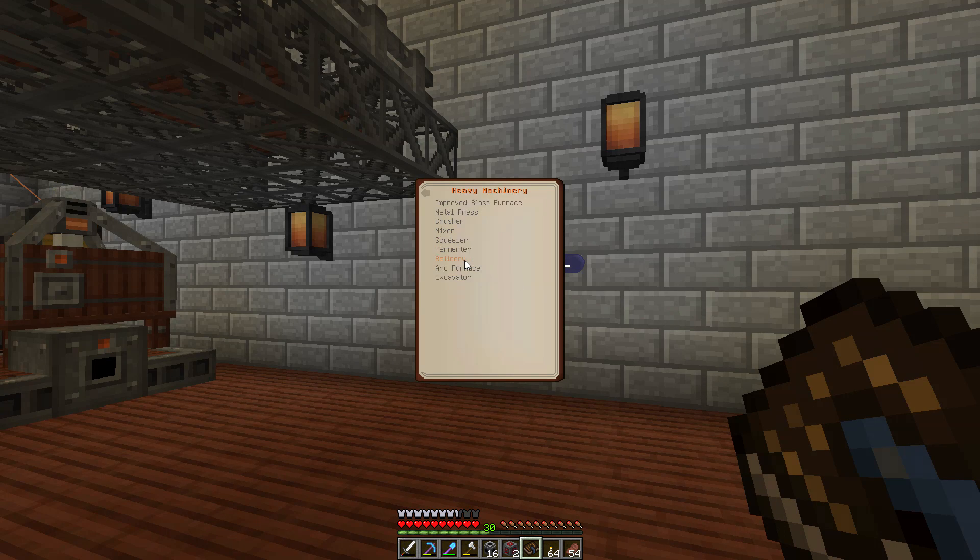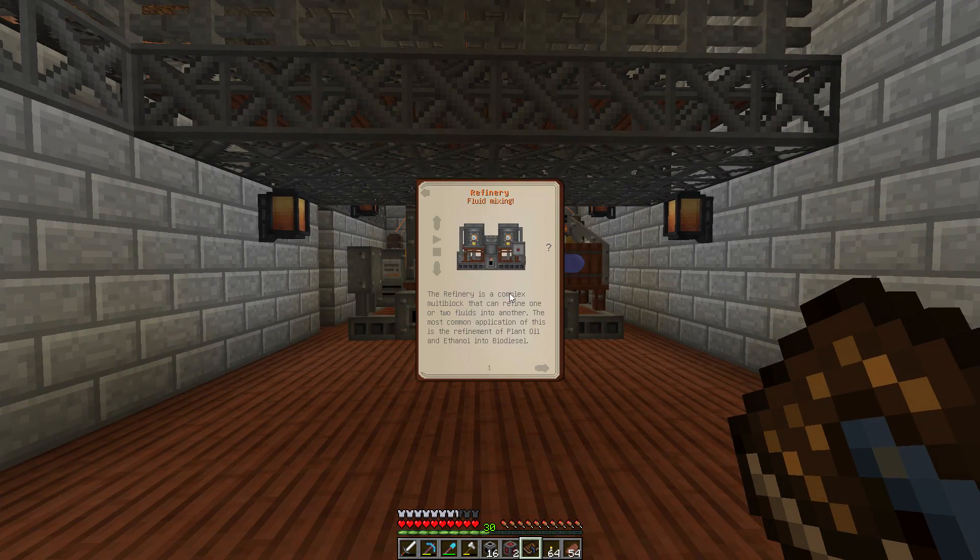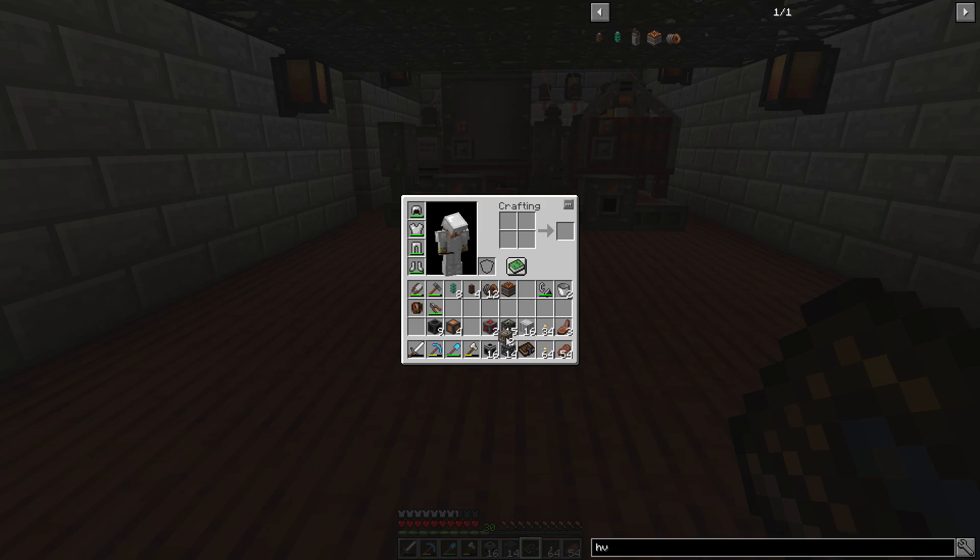Let's jump right into building. In the heavy machinery menu, the refinery has inputs on each side for the two fluids, a power input just like the fermenter and squeezer, and an output on one side. We want it facing so that the output comes toward us — that way we don't need five or six extra pipes to route biodiesel over to the diesel generator. I said I was going to make a projector to make building easier, but I'm lazy, so we're doing it with scaffolding, heavy and light engineering blocks, and fluid pipes.